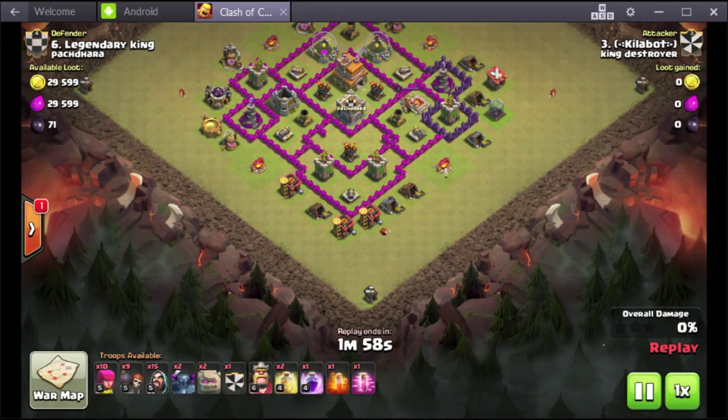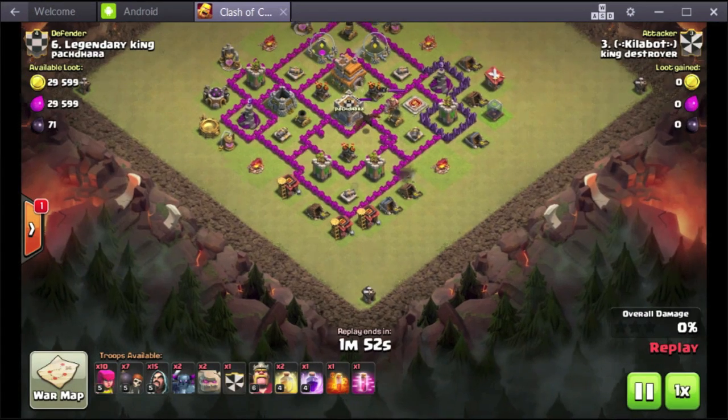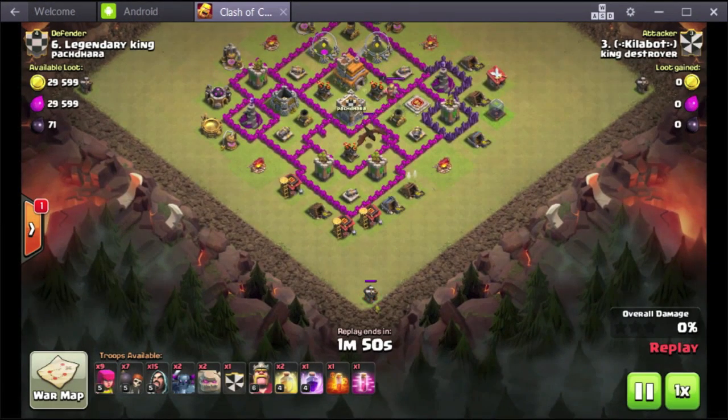My first move is trying to lure out the troops, but as you can see I failed, so I'm going to double it with a dragon. Now I lure with my archers, and when it's close enough I deploy the rest of my archers so I won't get attacked by the defenses.